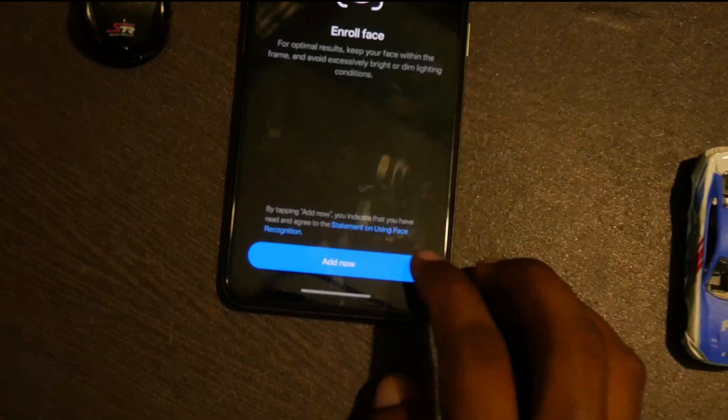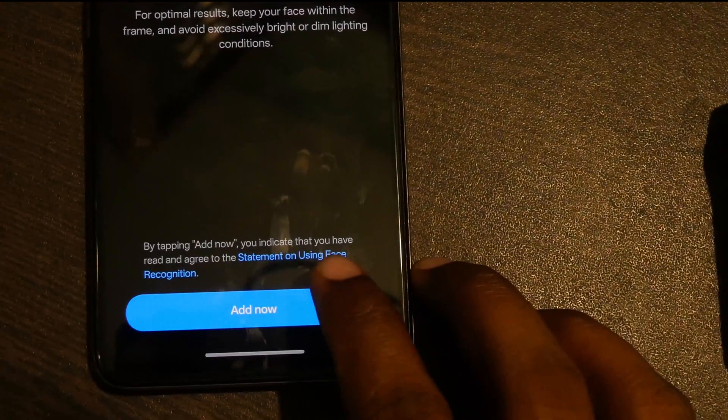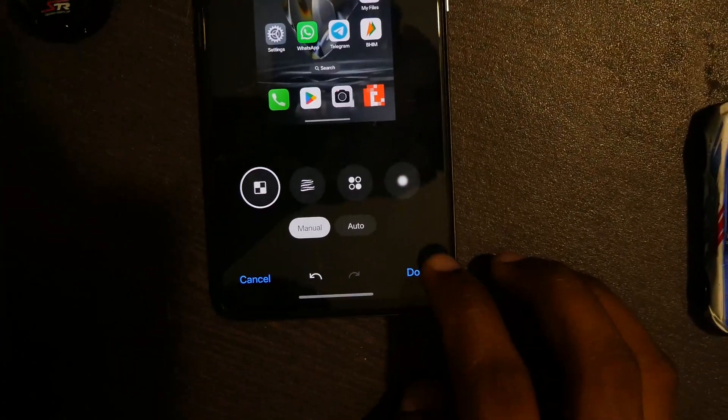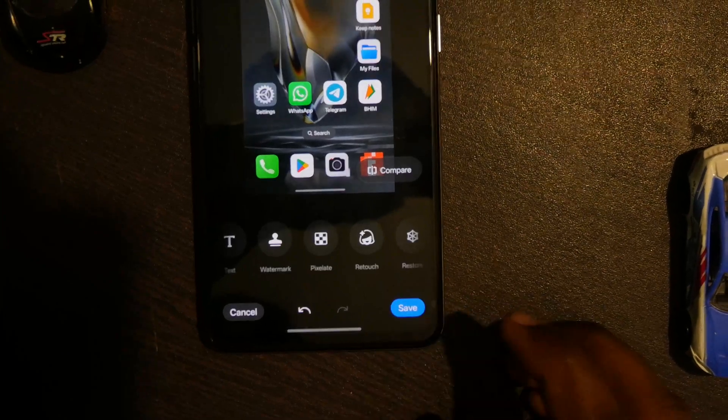Face unlock also did not work — I'm not sure if it's related to a permission I did not grant. Tapping on 'setup face' does nothing. I also saw a small glitch where the image editor in the default gallery app fails to save the image. So these are the bugs I faced in this ROM.